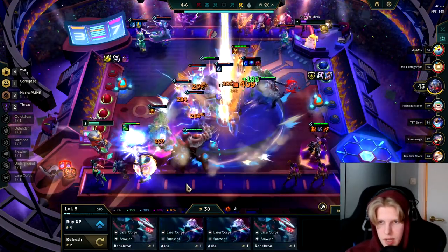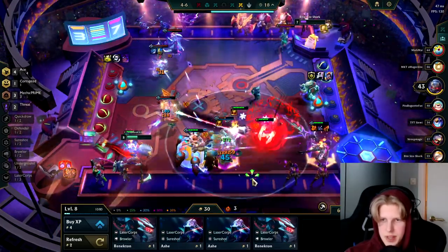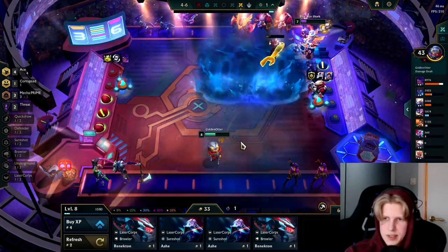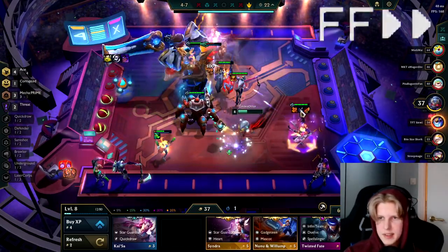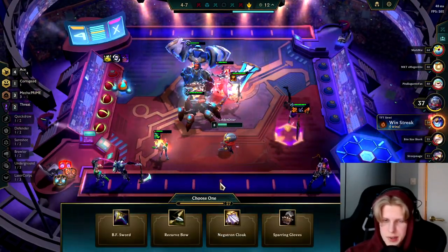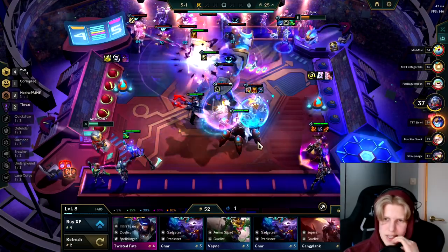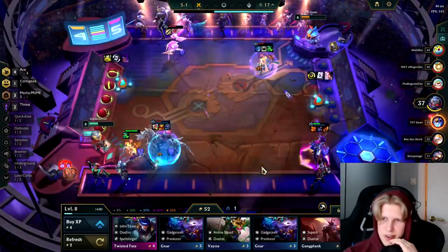Basically the only traits you really play are Ace and Mecha. The other units are just fillers — a random Fiddle and Urgot work with everything as strong threats. If you don't hit them, just play the strongest thing you hit — maybe a random Aatrox or something like that. You really need a lot of econ to level up and hit these expensive units, which is why this comp usually works better with Rich Get Richer or something like that. My two options are to either go level nine or roll for a three-star Samira — and we already hold six copies, so the choice is pretty obvious.